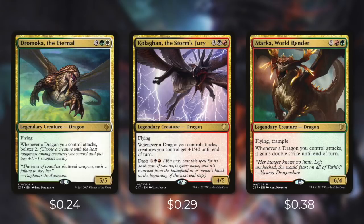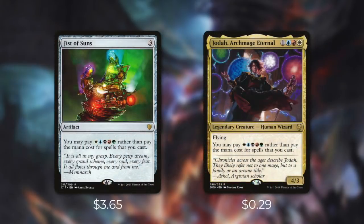There are plenty of other great dragon and tribal cards out there, but I want to highlight one last thing. Cards like Fist of Suns and Jodah Archmage Eternal work fantastically with this commander — essentially with either of these in play alongside your commander, all of your dragon spells are going to be free to cast. Fist of Suns was $3.65 but has already jumped to almost $13 after this commander was spoiled, so it's no longer a budget consideration. Jodah definitely still is though.